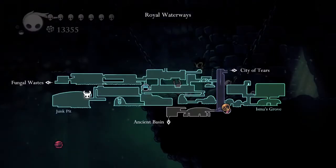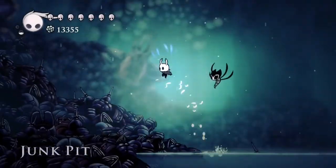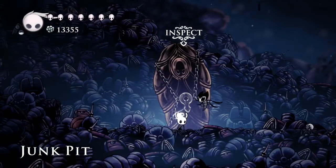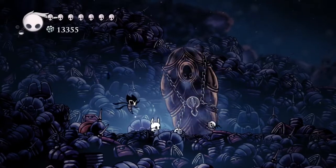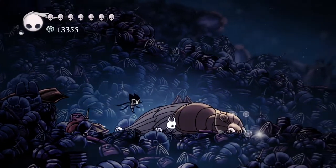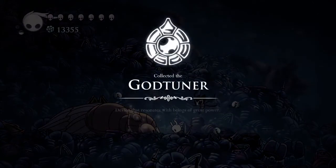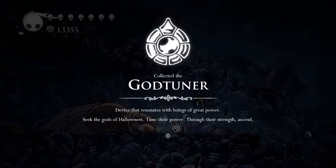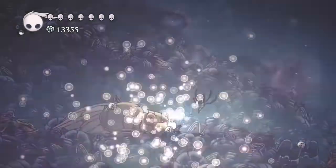Where are you in the junk pit? There's water. A cocoon change with a simple lock - yes! I got the God Tuner - a device that resonates with beings of great power. Seek the gods of Hallownest, attune their power, through their strength ascend.